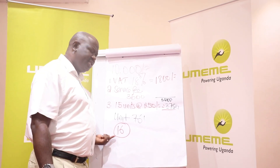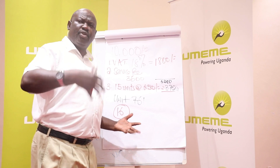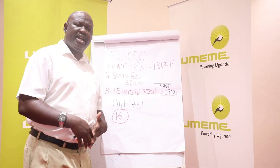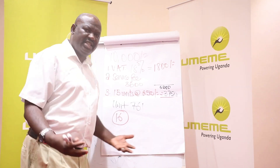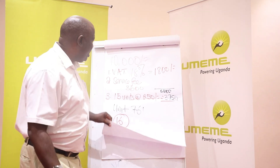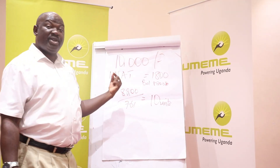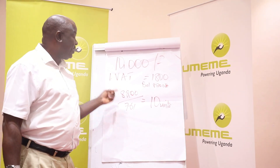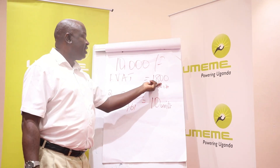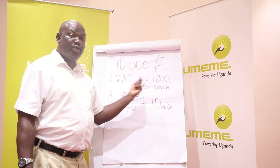Now, let us assume those 16 units were bought at the beginning or first week of the month, and the units run out after 15 or 17 days, and you have to buy the same amount again. For the subsequent 10,000 shillings, we again remove VAT — 1,800 shillings, which is government money — leaving a balance of 8,200 shillings.